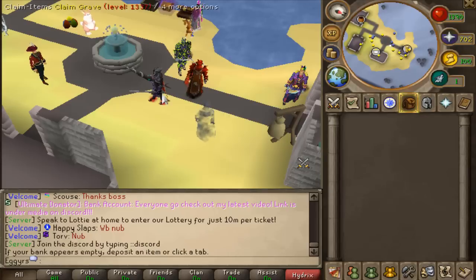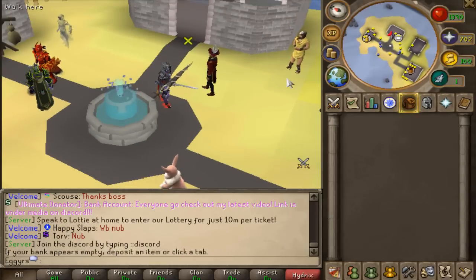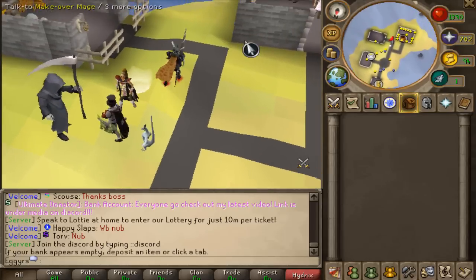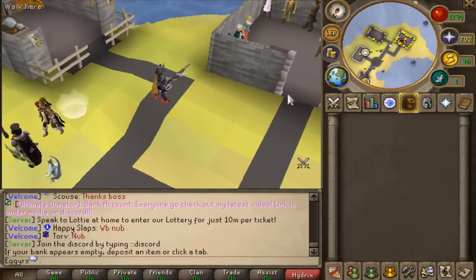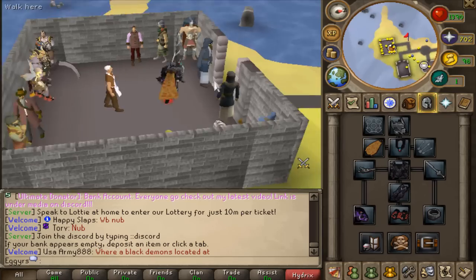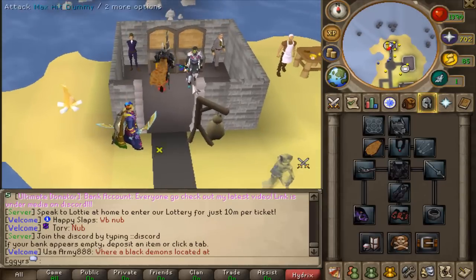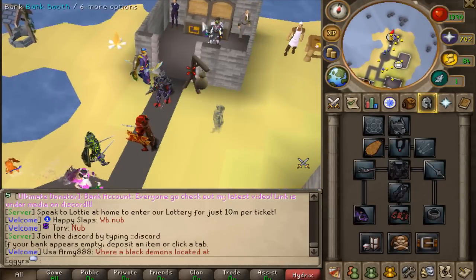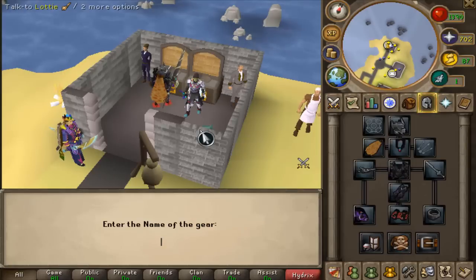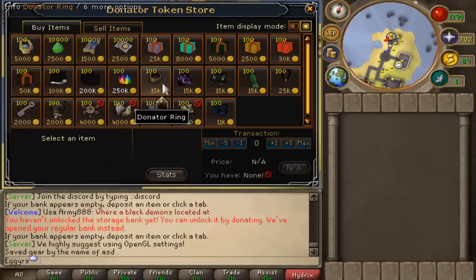Moving on to the game itself, this server is honestly pretty sweet. At the moment, as you guys can see, there is an Easter event which I will be going through in this video. This server is really unique in that it morphs a lot of the pre-EOC content into old school content, and they also have some newer RuneScape content as well with off-hands. This is the home here — this is going to be your bank area. You have storage on the bank booth and bank presets as well, which is really sweet. Not many servers have bank presets. I can set my current gear and pick up that gear set whenever I want.